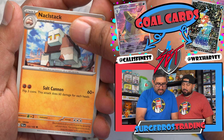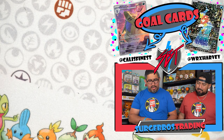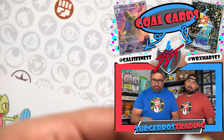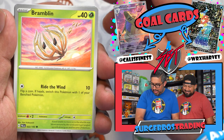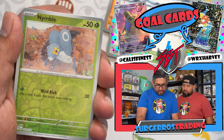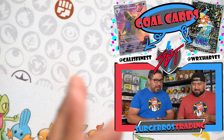Nothing yet. Anybody want this signed Cali card? Harvey doesn't want to put it in. He's upset that a kid at the event asked for his autograph. Here we go — Bramblin, Shinx, Nacli, Mashiff, Enamorus, Nacli, Clafairy, Snowy Mountain, Grusha, Nacli — already have it, trade binder. Dang it. There are three of these support cards — I think we need a Dendra and a Slowking, but I'm not sure.